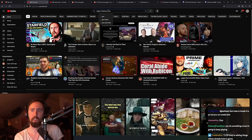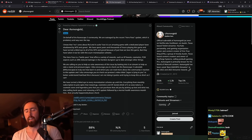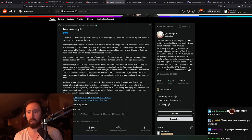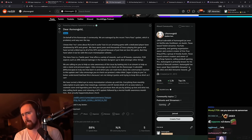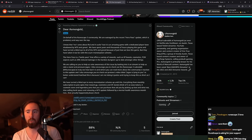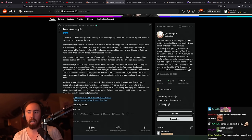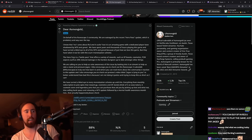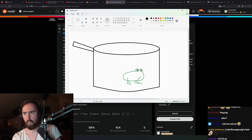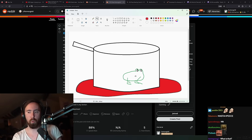This is a nine-minute video — let's watch it. The last paragraph: 'We have turned a blind eye to every monetization scheme up until this — everything from monthly subscriptions to pay-to-win spends rewarding gold points, cosmetics, experience bonds, a cosmetic store, legendary pets that aid loot pickup, selling bank space, and releasing a microtransaction update followed by a mental health awareness update.'